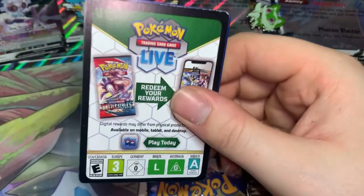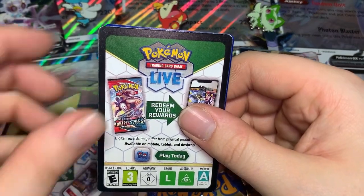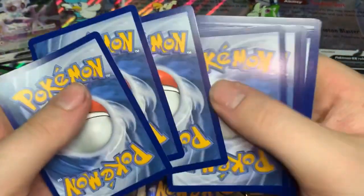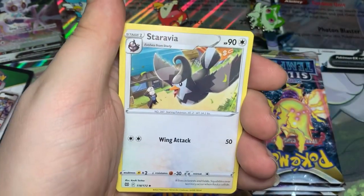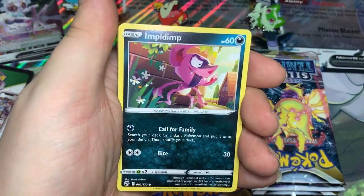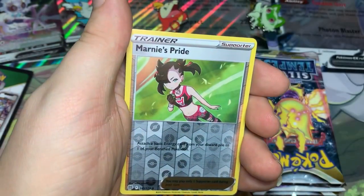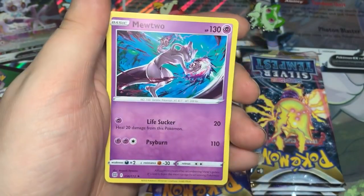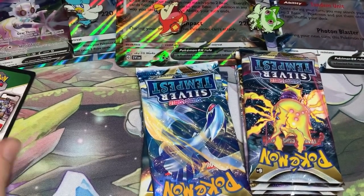Last pack from the Quaxley box — it's a Brilliant Stars. Can we get anything out of this one? I'm highly doubting it now. Fighting Energy, Exeggutor, Choice Belt — gotta hold on to those because we don't have the powerful energies in rotation anymore — Staravia, Shinx, Empoleon, Golett, Castform, Chimchar, Reverse Marnie's Pride — that's cool — and a rarer Mewtwo. Well, we got just one V out of the Quaxley box. Can we beat that? I would hope so.